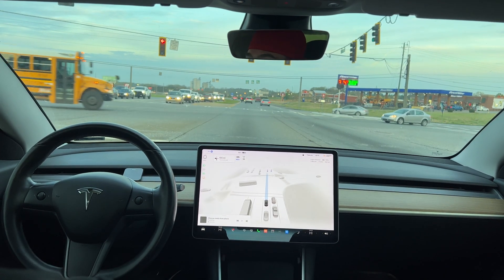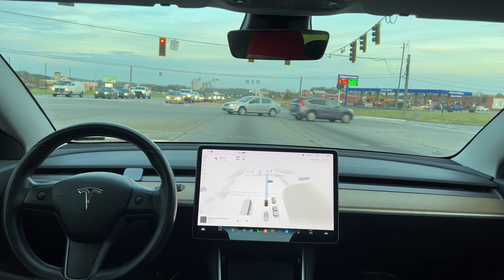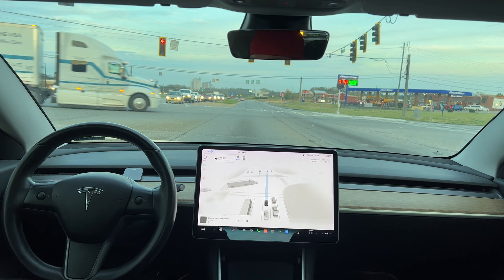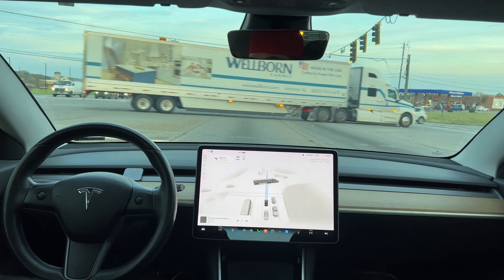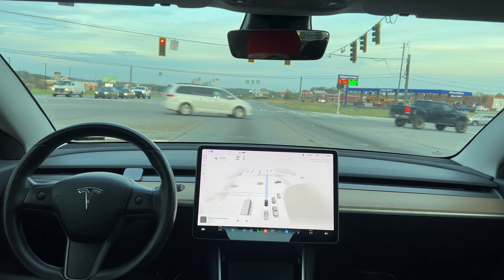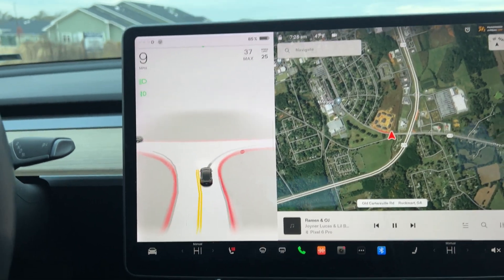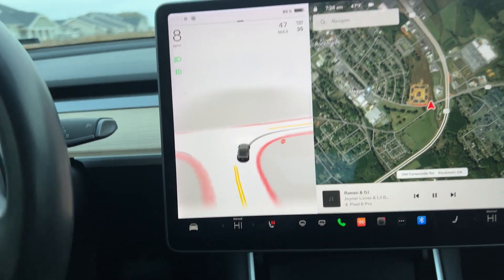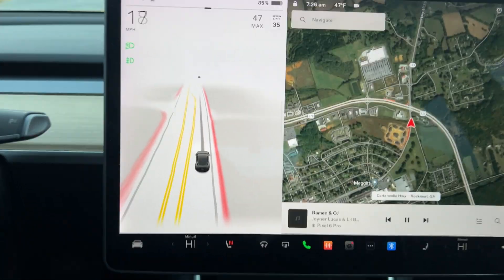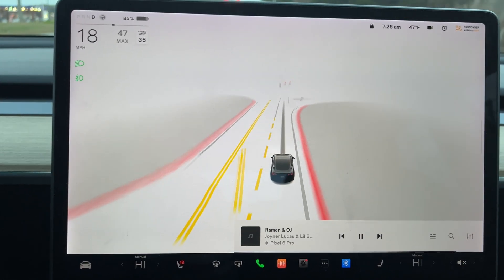That was really smooth, I'm quite surprised. You may have noticed we went from a 65 mile per hour zone to a 55 and it didn't change speed — that's because in version 11 it is completely single stack, so there's no more switching between Navigate on Autopilot and Full Self-Driving Beta. So I wanted to make a little video describing single stack.